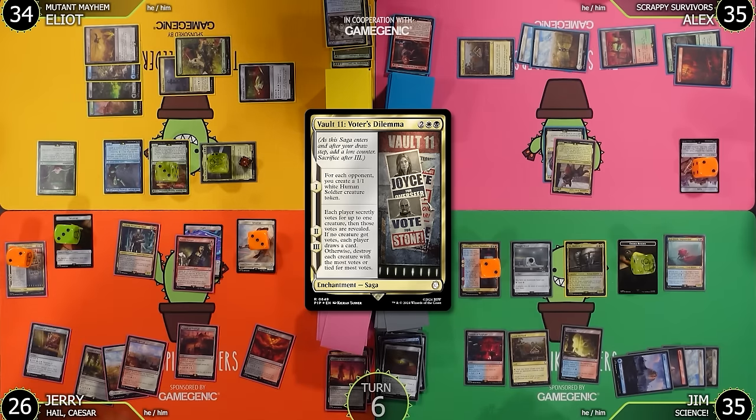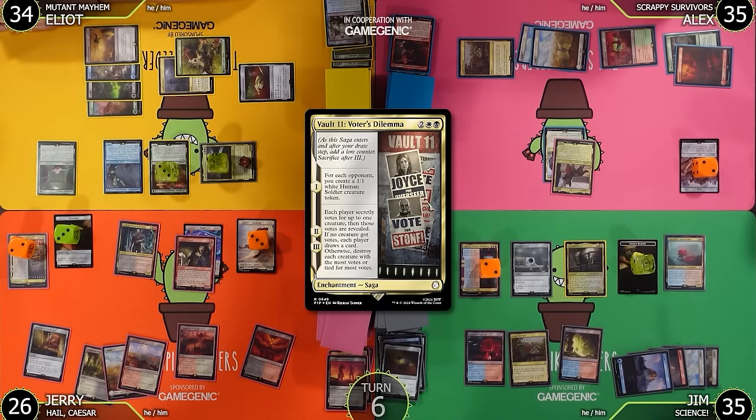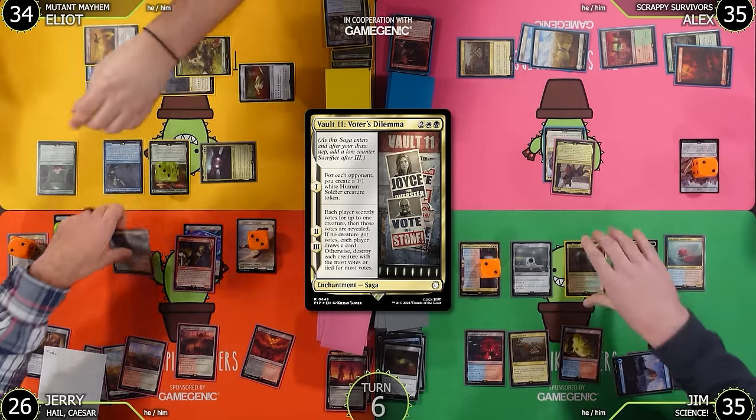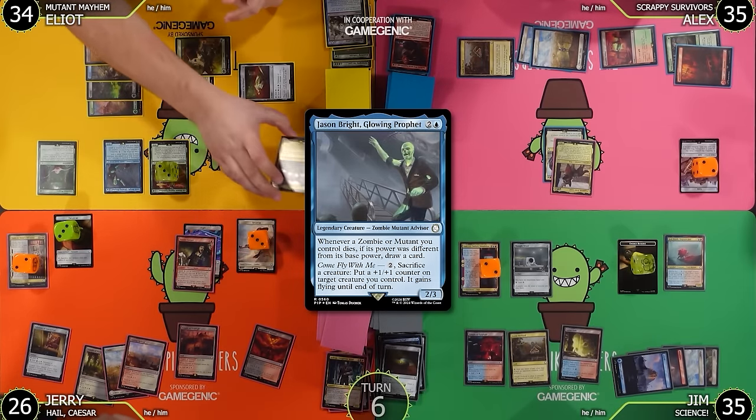Untap, upkeep, draw. No rad counters. Now let the secrets begin — Vault 11 Voter's Dilemma chapter two. Each player secretly votes for up to one creature, then those votes are revealed. If no creature got votes, each player draws a card. Otherwise destroy each creature with the most votes or tied for most votes. Three, two, one, reveal — Madison Lee! I chose Kellogg! So Mothman, Kellogg, and Madison Lee are all dead — back to the command zone.